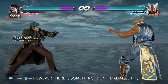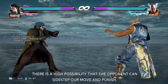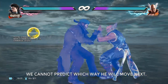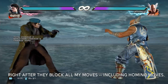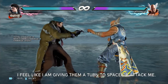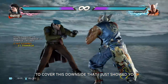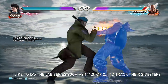However, there is something I don't like about it. There is a high possibility that the opponent can side step your move and punish. We cannot predict which way he will move next. Another thing I don't like is that I'm in negative frames right after they block all my moves, including homing moves. I feel like I'm giving them a turn to space or attack me. To cover this downside, I like to do a jab series such as 1-1-3 or 2-1 to track their side steps.